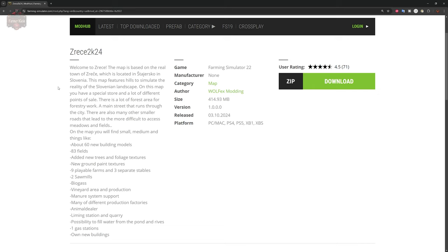Let me read you some of the description. Welcome to Zeresa — that's how I'm going to go with the name. This map is based on a real town of Zeresa, which is located in Slovenia. It features hills to simulate the reality of the Slovenian landscape, a special store, many different points of sale, a lot of forestry, a main street running through the city, and many smaller roads leading to more difficult-to-access meadows and fields.